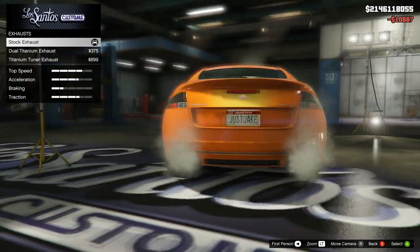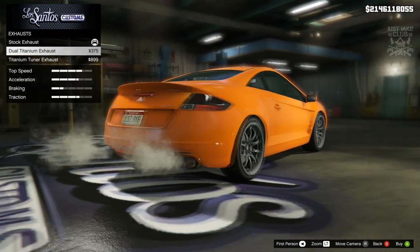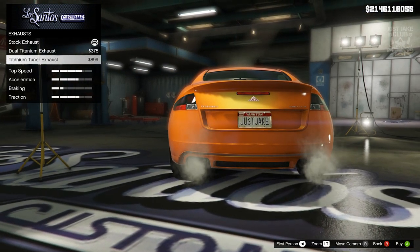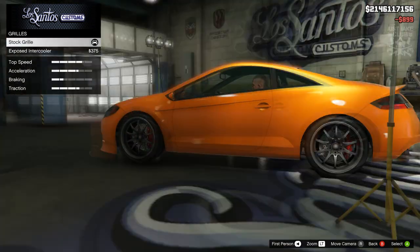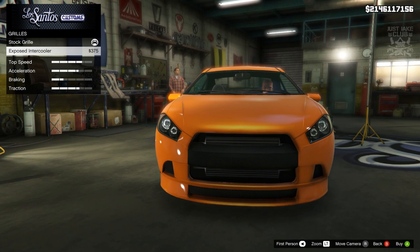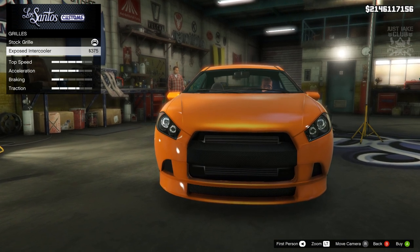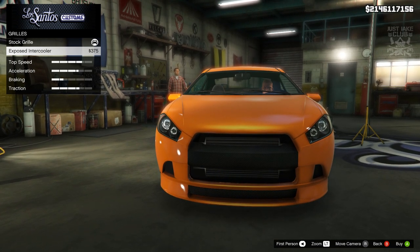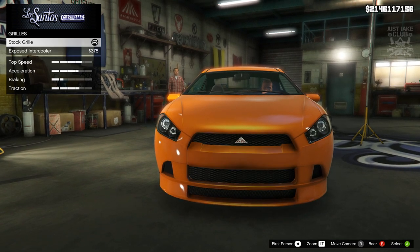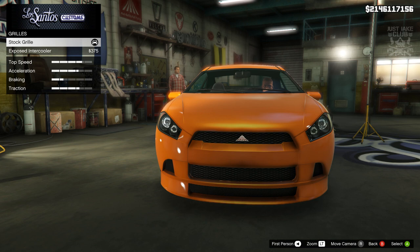For the exhaust, the stock exhausts are pretty puny and the others aren't much better, so we are going to go with the titanium tuner exhaust. Then we've got the grill — I don't think we're going to change this. Even though it looks better with the exposed intercooler, it also gives you that carbon trim across the front and we don't need that. We need it all color coded, so we're going to stay stock for the grill.